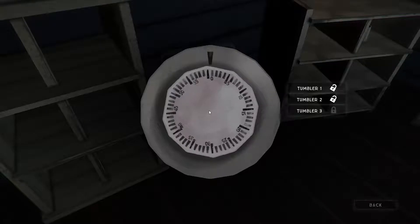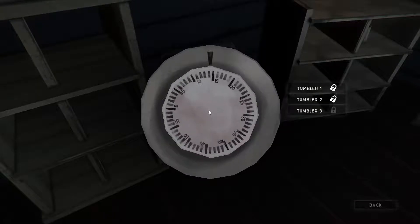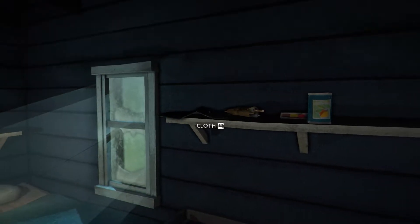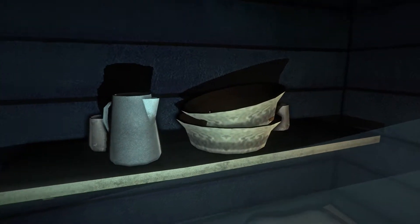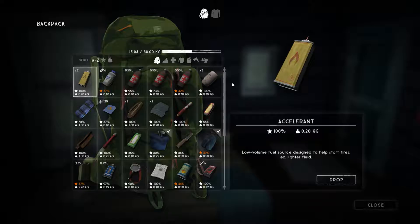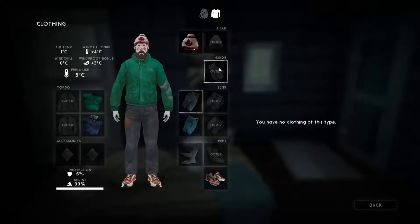We're opening a safe right now. Usually you have to spin it all around, but this is quite easy. I don't remember if I told you this, but we're playing at sandbox mode, and I'm gonna do some story mode as well — when we die in this sandbox. This clothing system is new since the last time I played — you can put two types of clothes on for some of the spots.